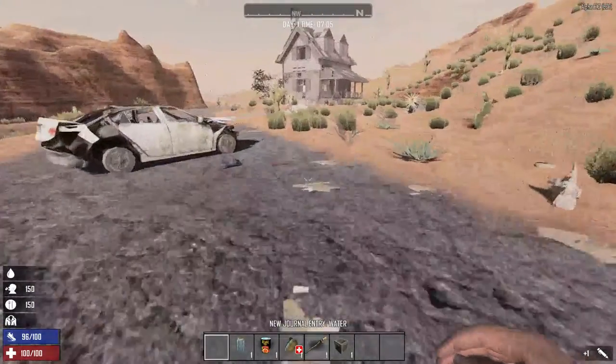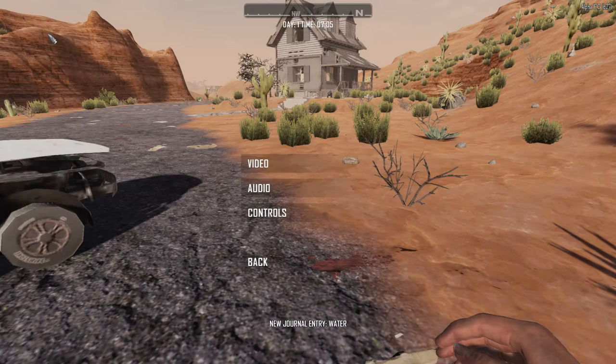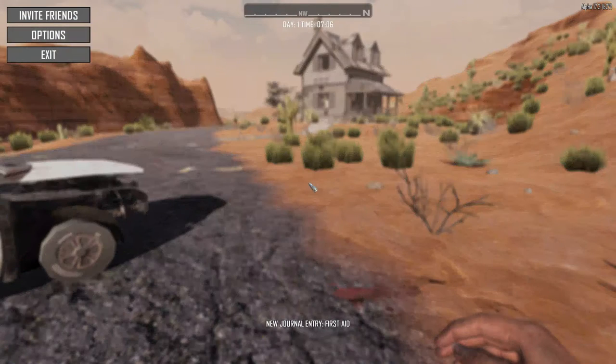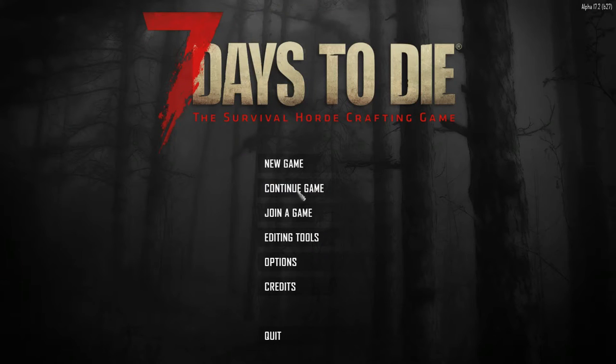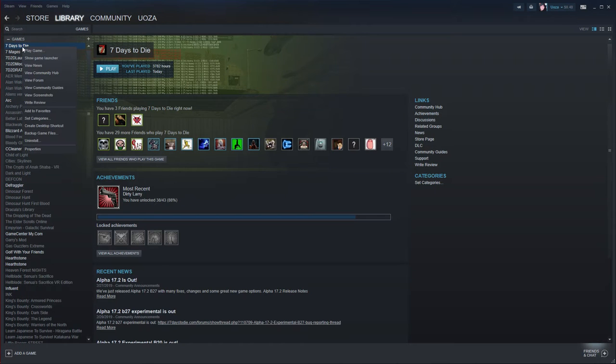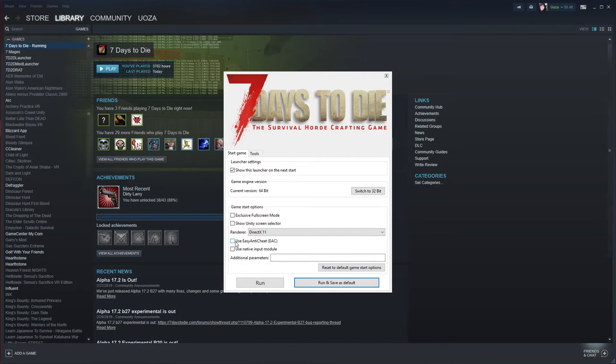We're going to go over to this base here, and we are going to turn on god mode. To turn on god mode, you're going to have to turn EAC off. And that's just a rather new development for Seven Days to Die. So make sure that's off.